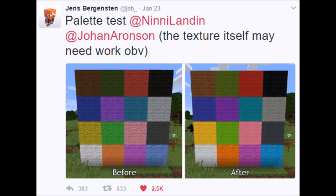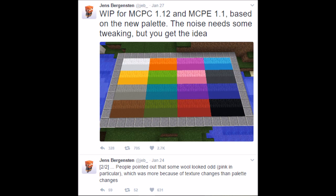It looks like he has a texture pack on, because this doesn't quite look like wool in the game to me. I thought wool had much thicker texture. It might be just me. But he is changing the color of wool, which is interesting. And in the next tweet, he's altering the banners just so slightly, making the colors stand out a little. The next one is for Minecraft PC Edition and Minecraft Pocket Edition 1.1, based on the new palette. The noise needs some tweaking but you get the idea. Two out of two people pointed out that some wool looked odd — pink in particular — which was more because of the texture change than palette changes.